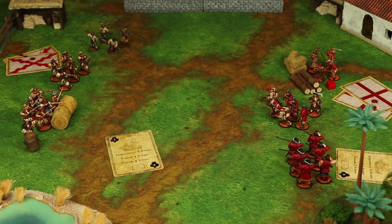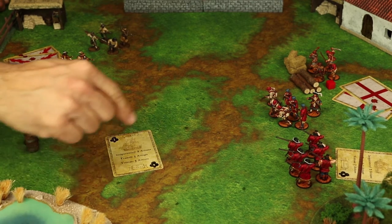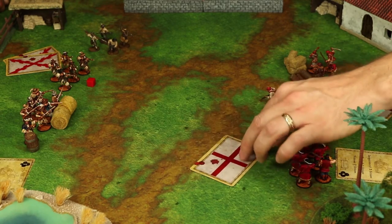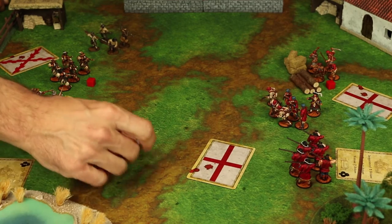It's not required, but we find it very useful to place a marker — like this little cube — next to a spent unit. Sometimes, even with smaller forces, it can be hard to remember which unit was already activated. Once complete, the other player will go through the same process and activate a unit with their card. When that unit has spent all of their actions, the round is over.